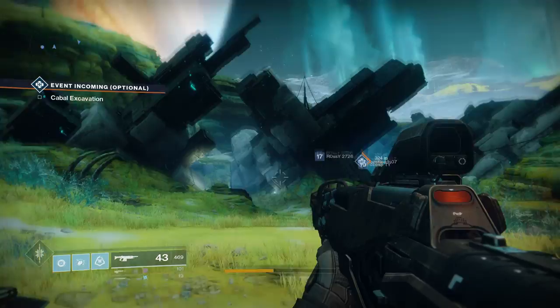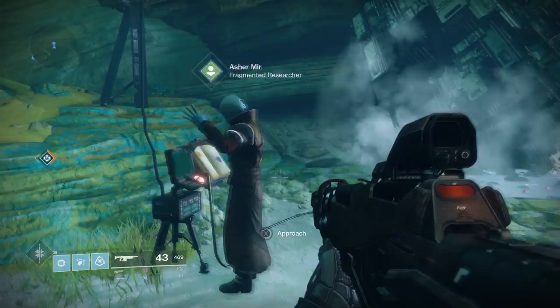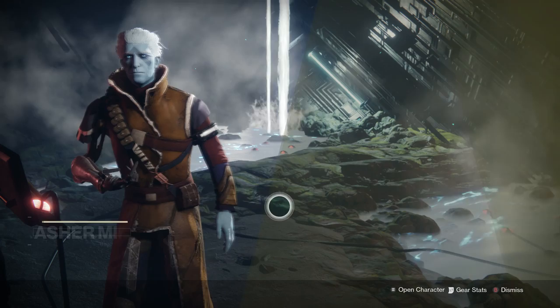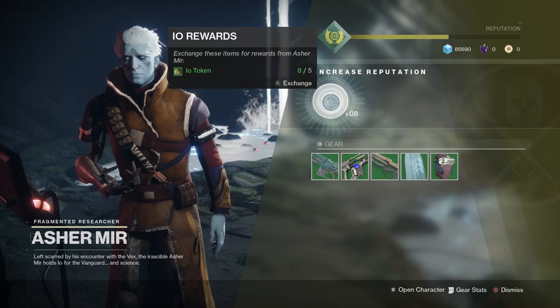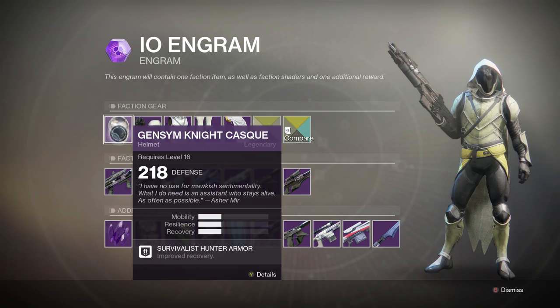This is literally the final vendor. You should spawn pretty much straight on top of him — he's called Asher Mir, the Fragmented Researcher, and he's a friend of Ikora's as far as I know. Going into his inventory is very consistent with the other vendors. I've got some stuff to hand in to him, and I haven't actually looked at his vendor inventory yet, so this will be interesting.